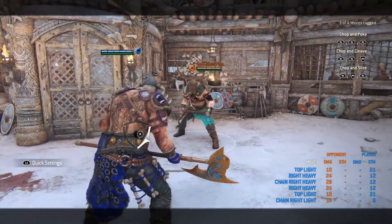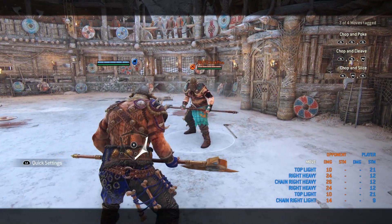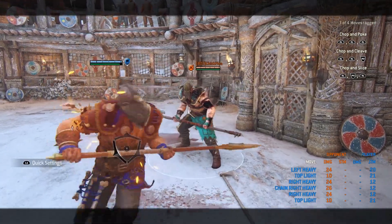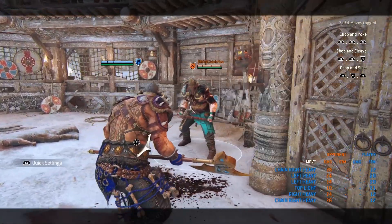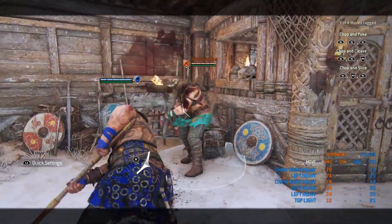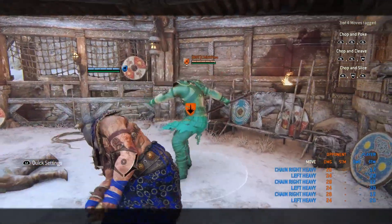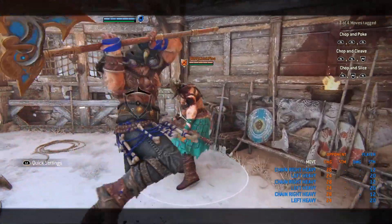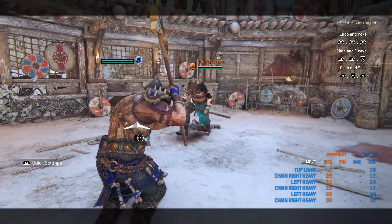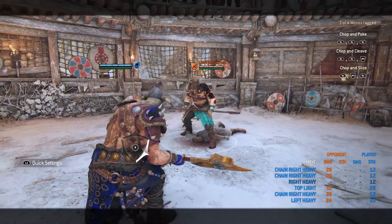Sometimes you let the heavies go, but at the first frames of your heavy you can go for the Storm Tap. Another special move Raider has is the neutral unblockable, which is very helpful especially in Dominion or when your opponent is out of stamina. The zone attack is unblockable and it can be chained into another zone attack for more damage. So when your opponent is out of stamina, go for both — they're not likely to dodge or parry.